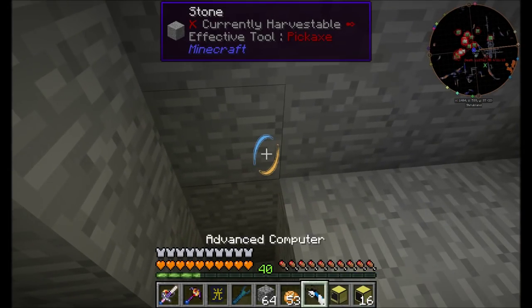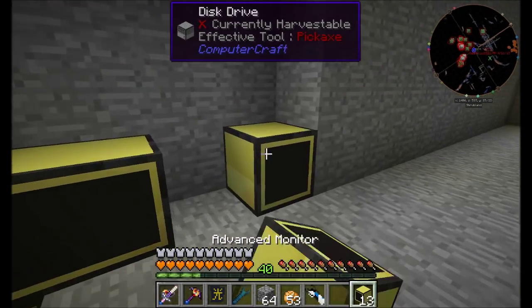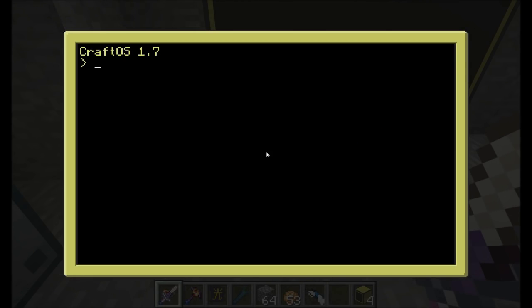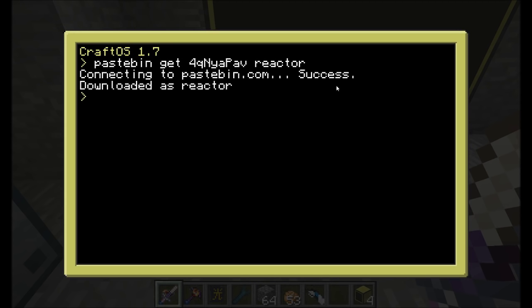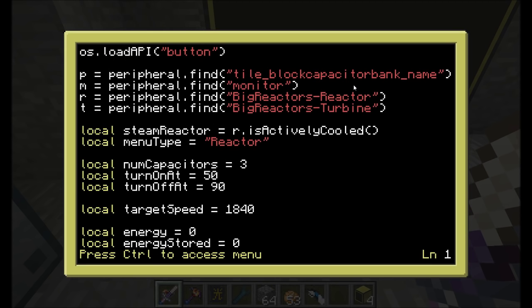So first off, we're going to want a computer right there. And on top of that computer, I think I had a 3x4 of monitors — that's usually my standard setup. Now let's go get the programs that we're going to need. I'm going to do pastebin get that as reactor, and then pastebin get that as button. Those are the two programs you're going to need. Now if we take a look at reactor real quick, it should automatically detect pretty much everything and where it is and all that cool stuff.